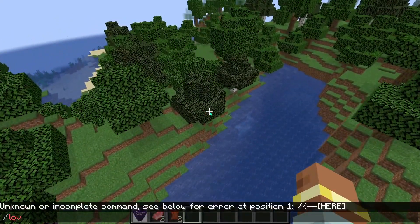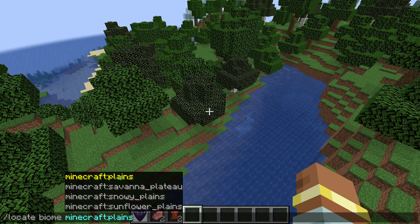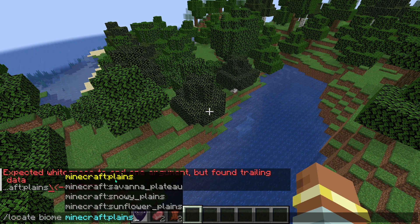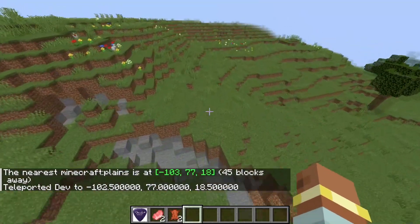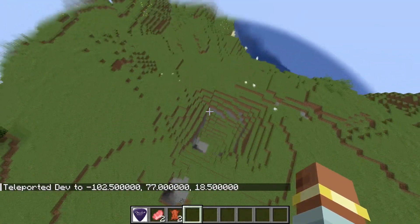Let's go to low page. Just a normal plains biome. Now we can just click here and go — yeah. So it looks like we're in the plains biome. Your average little plains biome.